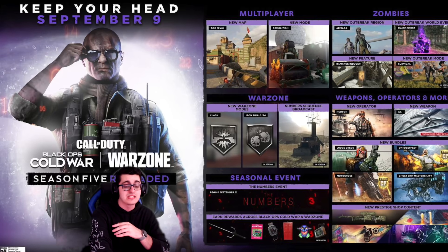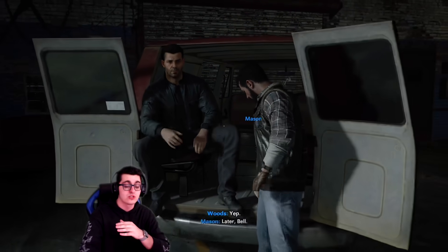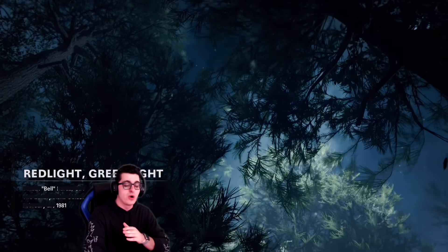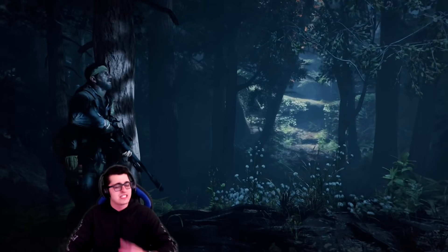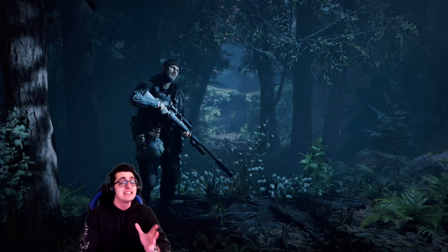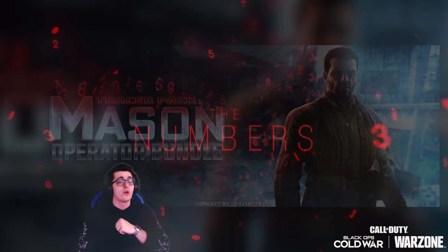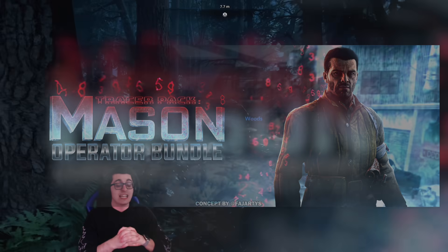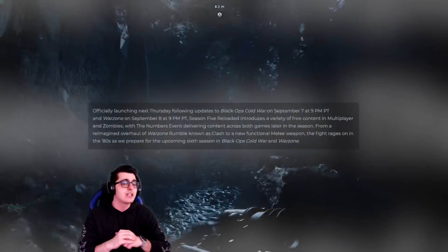The roadmap shows a new map Zoo, Demolition for multiplayer, new Warzone content, in-season content dropping over the course of the next month, the Numbers event at the bottom, a free melee weapon, some surprise Zombies content with a new Outbreak region, more world events, a new LTM for Outbreak, and the Judge Dredd crossover. That seemingly confirms the rumors about Mason are for Season 6 — though Mason may appear in the Season 5 outro cinematic, probably tied to the Numbers event.